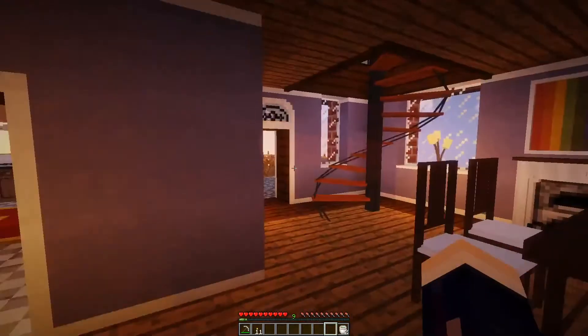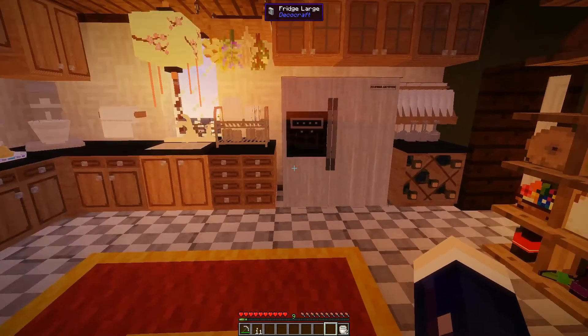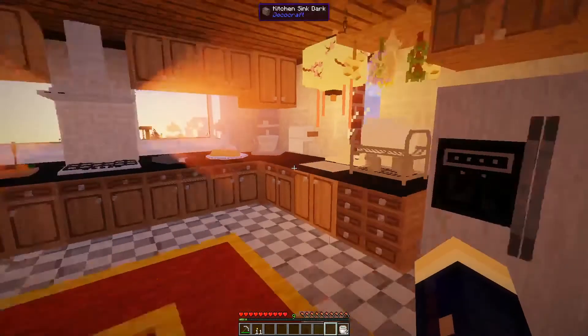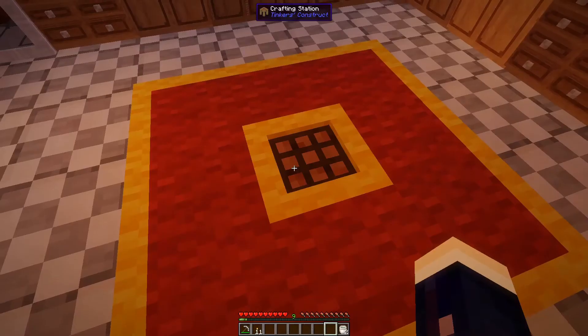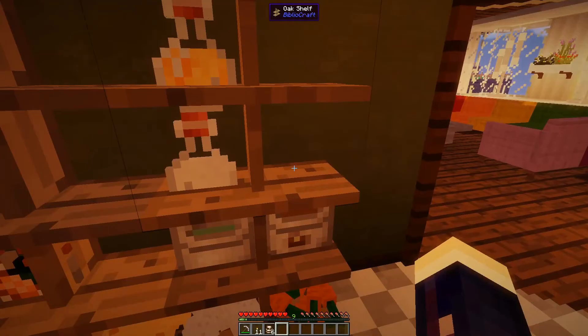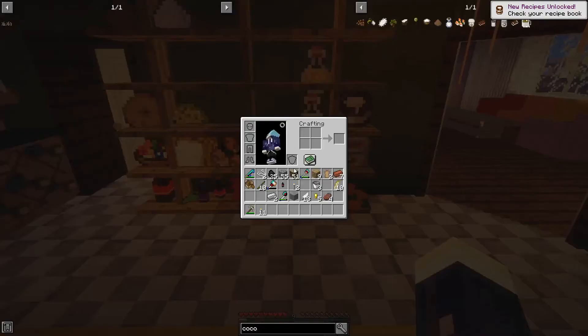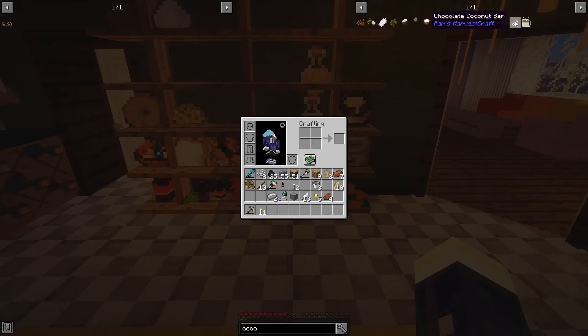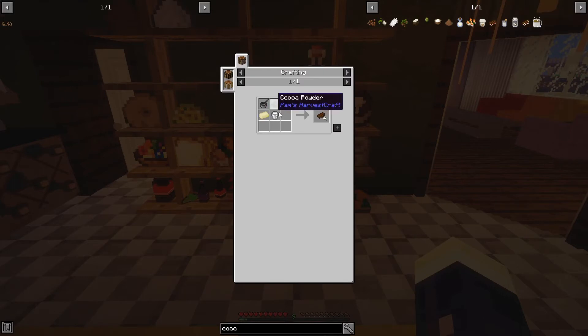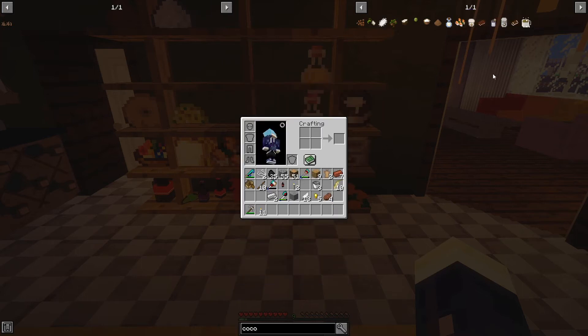I don't want this shrimp to go bad since it's raw, so I'm going to put it in the fridge. I may need a second fridge — they have one-block fridges too. In real life most people have two fridges: one main fridge and freezer for everyday use, and another one for overstock. Now we're moving on to dessert, which I wanted some kind of cake or something.